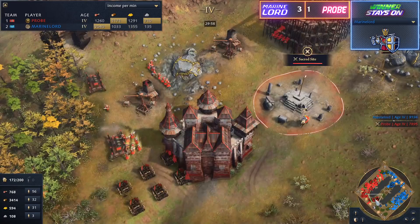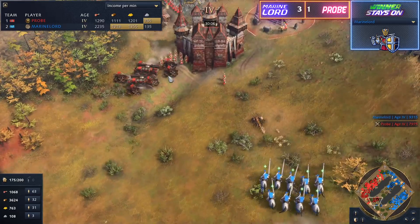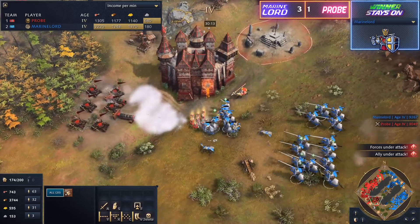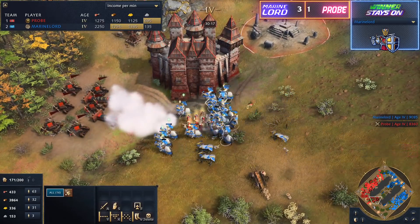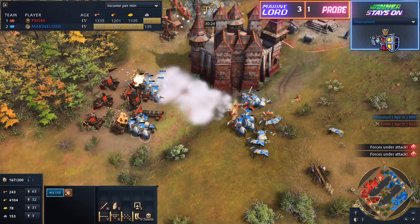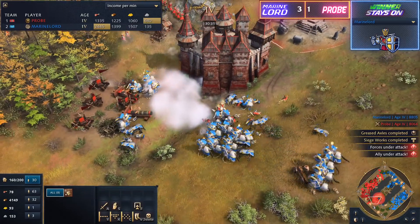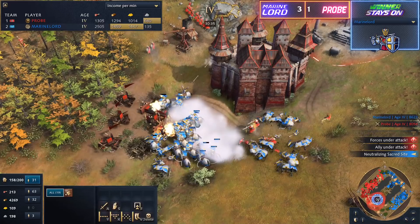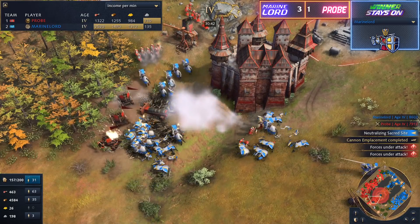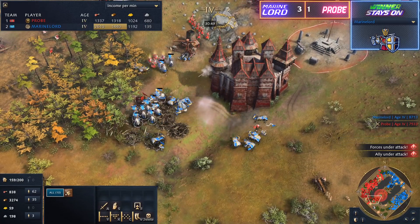If he wins this game he wins the series and stays on to play the next round. Those knights do have chivalry as well, so they will just heal all the way back up. Massive disaster there for Probe — the thing is that he may have trusted too much in the Springalds. It's one of those situations where you feel like Springalds are unstoppable in the current meta, but then you remember that the French Royal Bloodlines give extra HP, he's got the elite upgrade, and he's French so he's got insane knights that heal themselves — Cantle Saddle and all that. Probe is now in a difficult situation as the knights begin to clean up his entire siege mass.